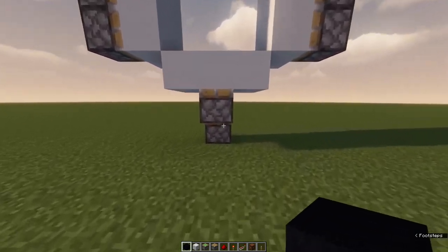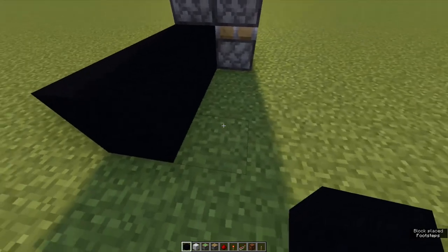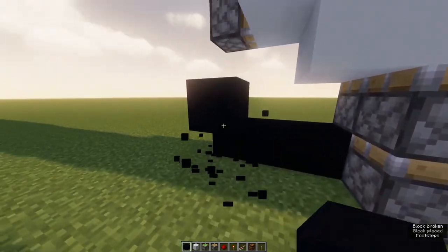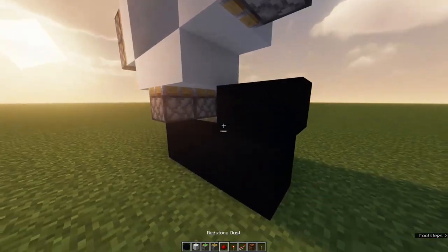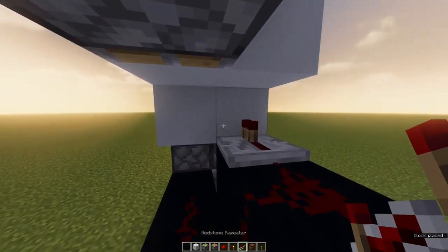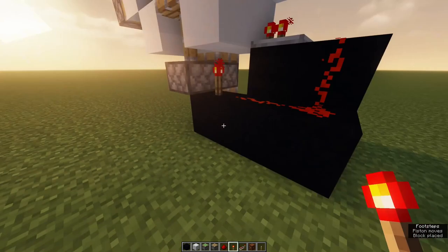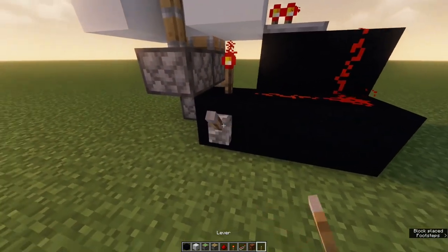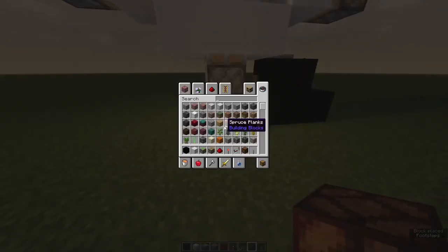Once you've done that, take your building block and go stand next to this gap. Place three blocks on the floor. One block up there — you can break that one if you want — and then another block there. Take your redstone and put it there, there, there, repeat it there facing into that block, and then a redstone torch right there. You should hear your piston move. Then you can take your lever and switch it off. Place a redstone lamp in the gap, and now we'll begin with the observers.